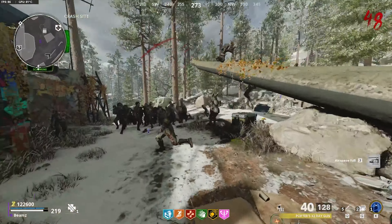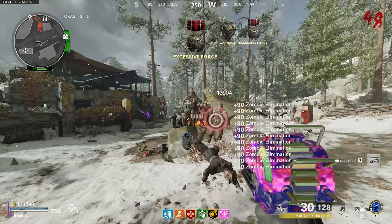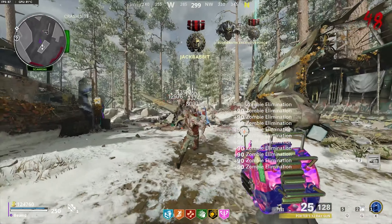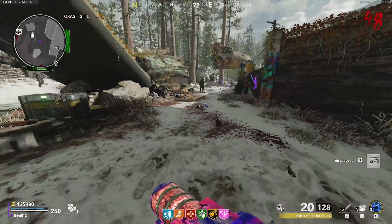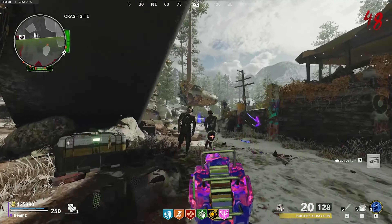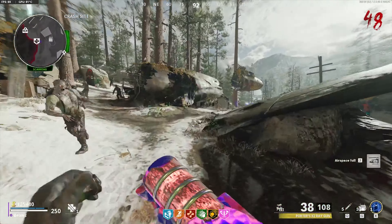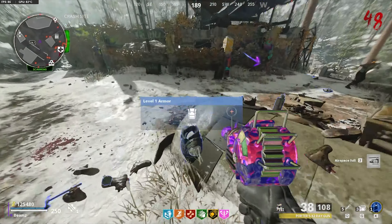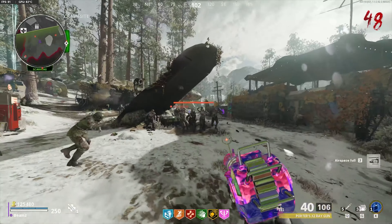Once it's round 27 to 29, keep hitting the Mystery Box until you get the Ray Gun. If you haven't spent many points since getting Pack level 2 and an ammo mod on your shotgun, you should have around 50,000 to 60,000 points. At a higher round there's also a higher chance of getting the Ray Gun from the box. Once you get the Ray Gun, pack-a-punch it to as high a level as you can.